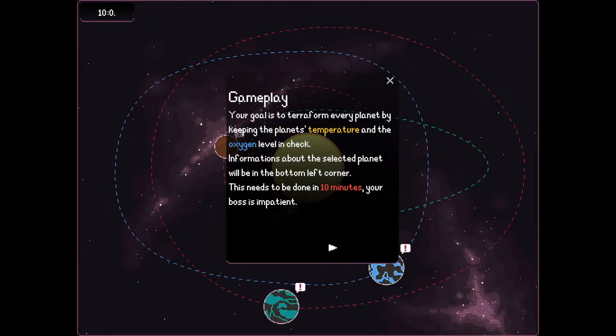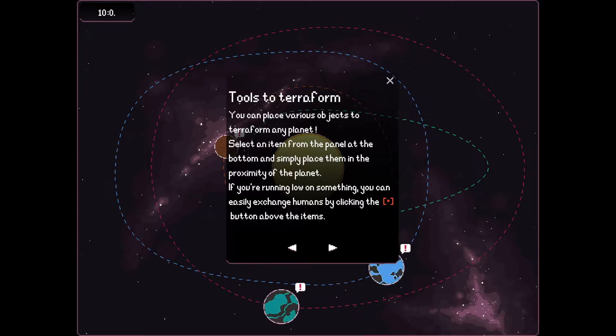Gameplay: your goal is to terraform every planet by keeping the planet's temperature and oxygen level in check. Information about the selected planet will be in the bottom left corner. This needs to be done in 10 minutes. Your boss is impatient. Tools to terraform: you can place various objects to terraform any planet. Select an item from the panel at the bottom and simply place them in the proximity of the planet. If you're running low on something, you can easily exchange humans by clicking the plus button above the items.